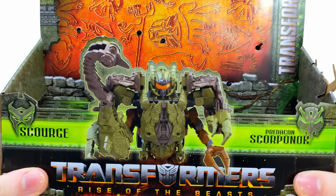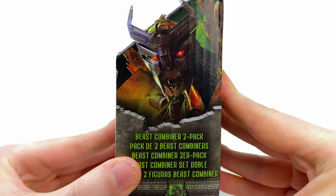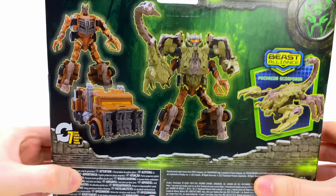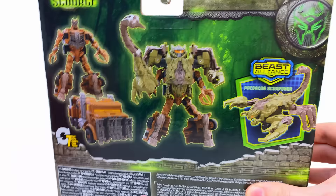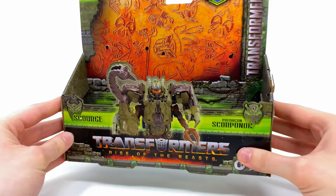Here we have Scourge and Scorponok combined on the box art. I'm not the biggest fan of this gimmick but I picked this up solely for the Scorponok. On this side we get a really badass image of Terracon Scourge, and the back of the box has some pretty promising product shots — Scourge transforming from robot to truck, the combining gimmick, Scorponok in scorpion mode, and another image of Scourge himself.